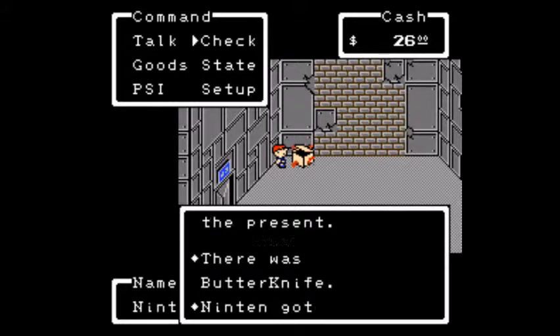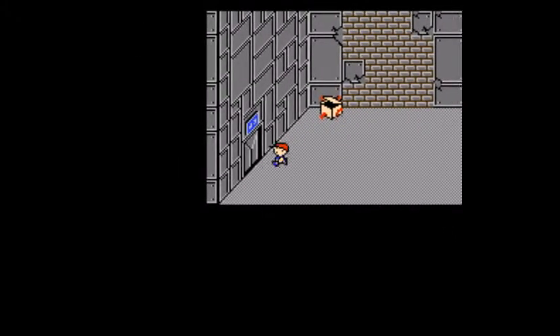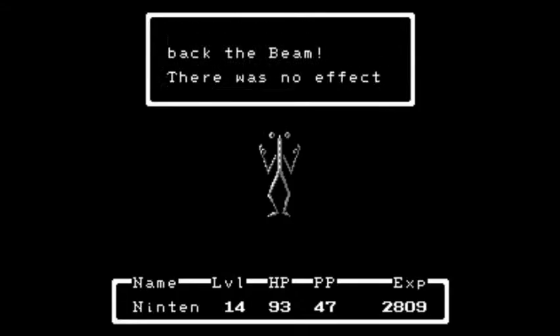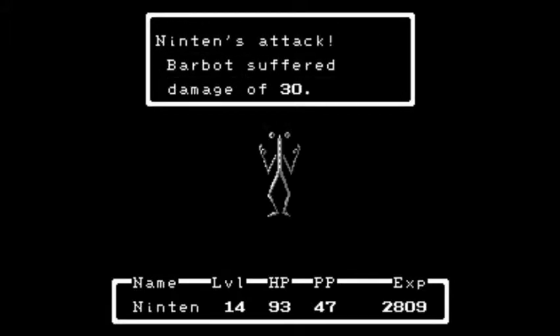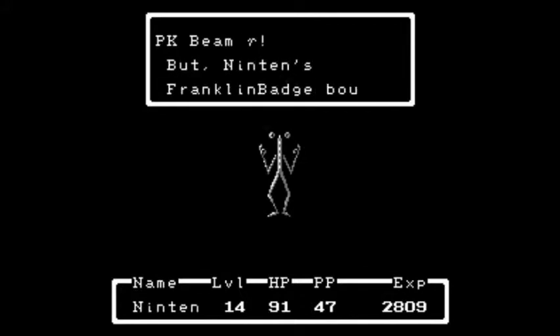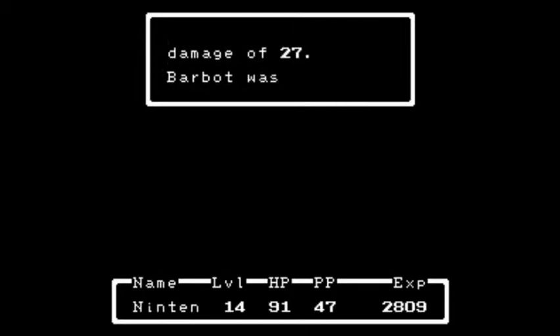There's a butter knife — that's an item for Teddy later in the game, his weakest item, you don't need that. Looks like there are enemies here — oh, Barbots! A Barbot drew me in. They used PK Beam Gamma but the Franklin Badge bounced it back — there was no effect. As you can see they have Beam Gamma doing 1 HP to itself. The Franklin Badge deflects it, so make sure you always have that with you. Other than Beam Gamma they're not that powerful, but they're annoying because they keep dodging your attacks.